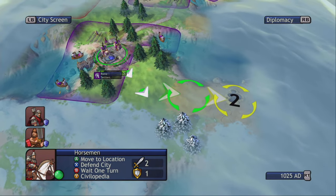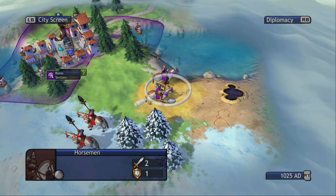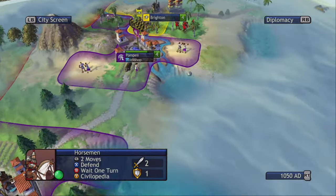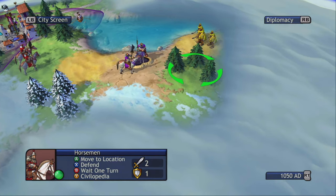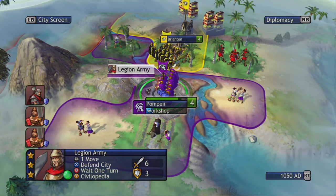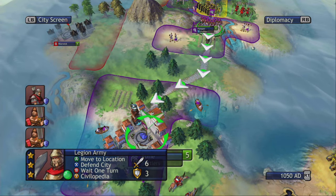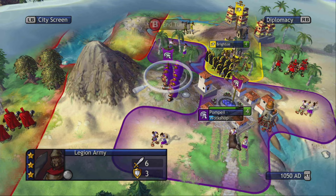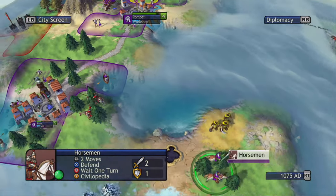We need better defense down in this spot. Ooh, is that some oil I see? That could be helpful for our growing empire. I feel like we should just kind of hold the oil here. We've only got a little bit of defense here, but we can send troops that way very fast. We're going to go back on the hill and defend it — I've got a bad feeling about these enemies.